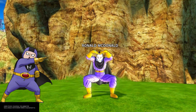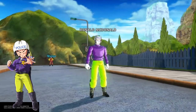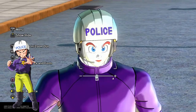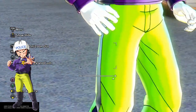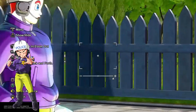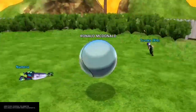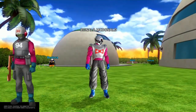Second outfit — we got Krillin's cop uniform! I've been wanting this for a very long time. They even put the actual helmet for the police. Oh man, look at the drip, look at the purple — I'm so clean.